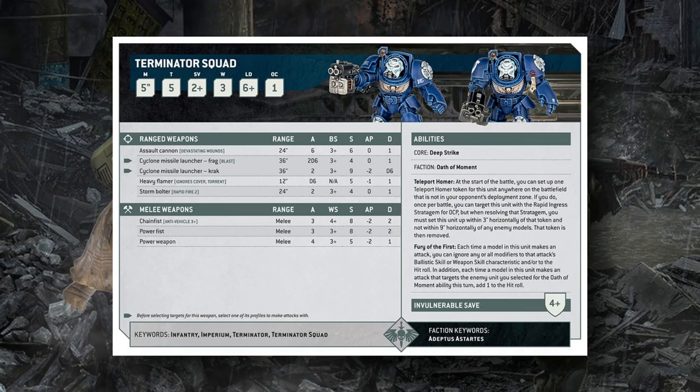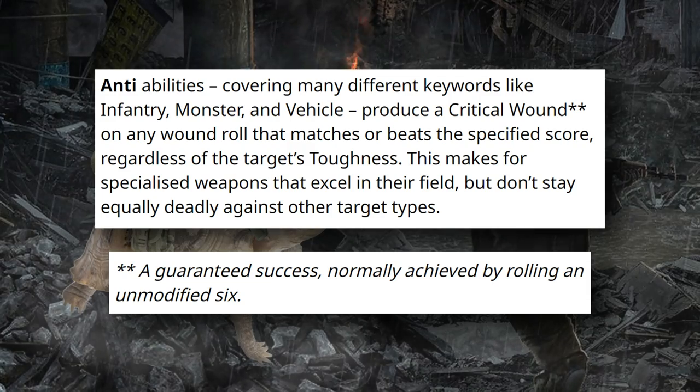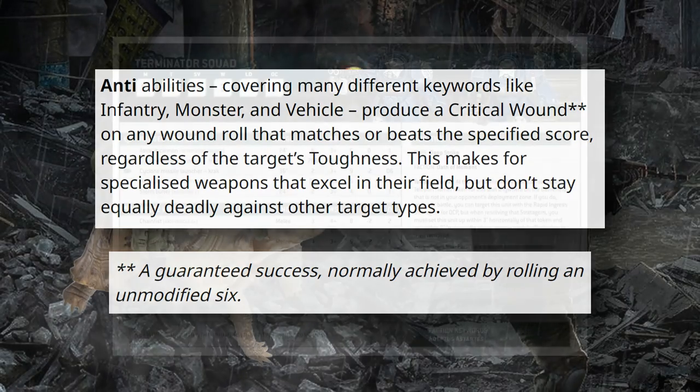The chain fist goes from D3 damage to a flat two — a little unfortunate, but we'll see how often damage reduction effects pop up in this edition. It has, however, traded that variable damage for the Anti-Vehicle 3+ keyword, meaning it always wounds any vehicle unit on a three-plus regardless of toughness. They use the term 'critical wound' here — these are basically automatic wounds applied regardless of the enemy's toughness, similar to what is currently referred to as a poison-style ability where you wound on a specific roll against certain unit types.